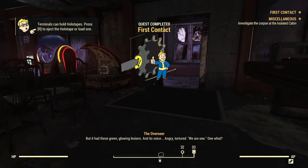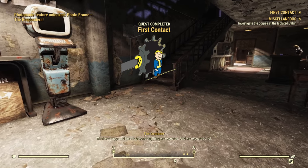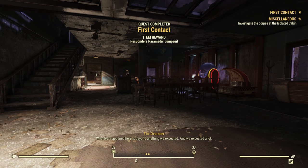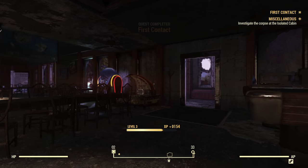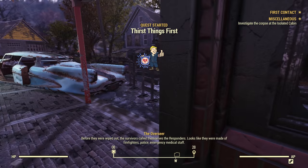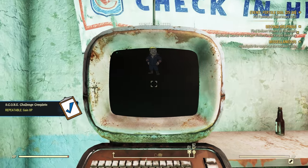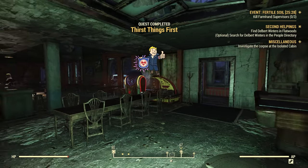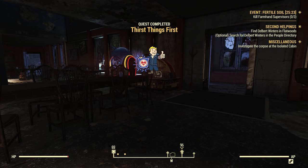All right — that's First Contact completed. We've got to Flatwoods and registered as a Responder, which gives a little bit of XP. Then we complete the mission First Things First — the first one you do with the Responders — and that got us to level four.